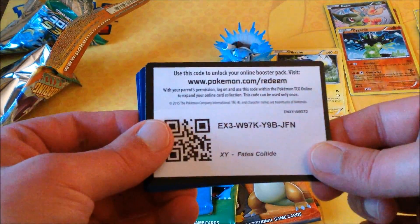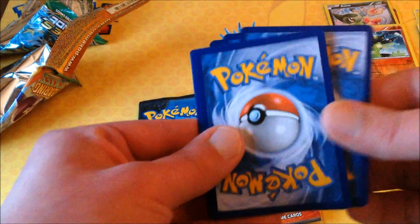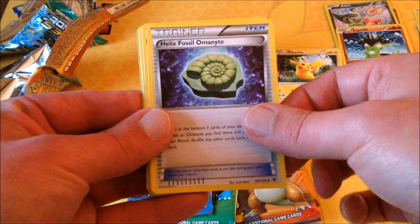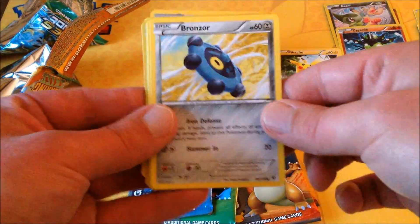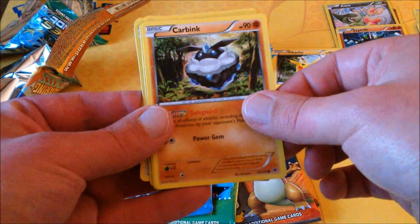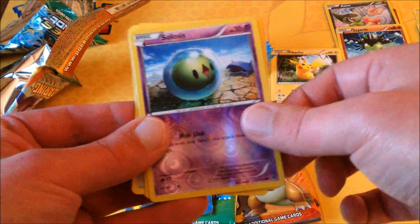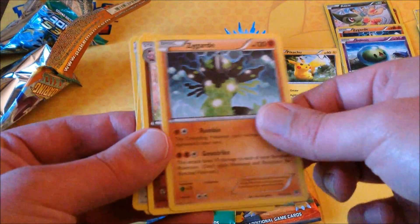Zygarde is next — this is the last pack from the Zygarde tin. Here's the code card. Three to the front: we start with a Wigglytuff, followed by a Helix Fossil Omanyte, a Cinccino, Bronzor, Deerling, Carbink as a common, Fennekin, and Steel. The reverse is a Sigilyph, and we have another Zygarde 50% — this time the regular rare version. Still pretty cool to pull.